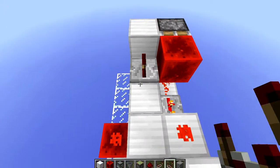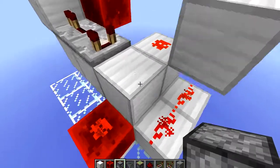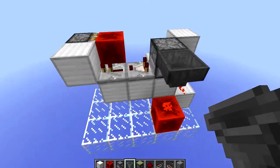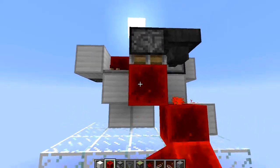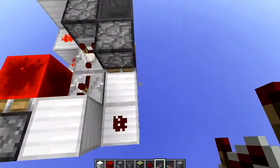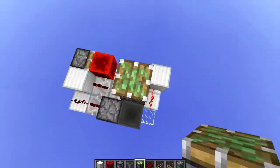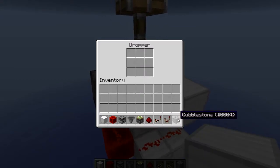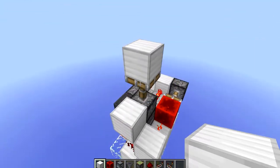Place a repeater with one tick delay and a comparator. Now you want to place your dropper facing this direction, with a hopper on the side of it, and on the side of this hopper you want to place an upside down sticky piston with a block of redstone on its face, a piece of redstone, another repeater on a two tick delay, sticky piston, whatever block you want to BUD, and then you just go ahead and put anything into this dropper.